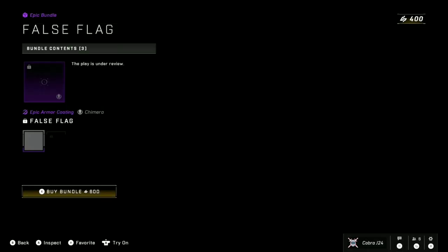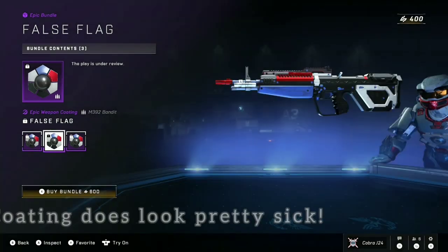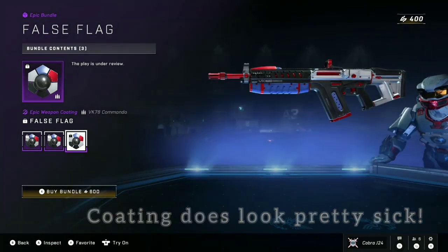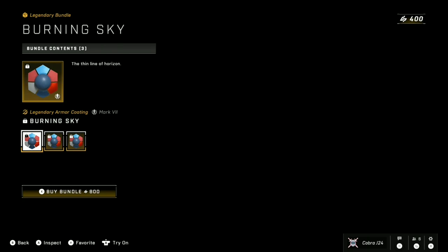Moving on, we got the false flag bundle. This contains an armor coating and two weapon coatings. Now the armor coating itself is fine, but the weapon coatings — as much as I love the colors, don't get me wrong, I think it looks great — they look awfully similar to the free ones from HCS Winner, so I don't know if that's worth 600. I think 500 would be a little bit more in line with that purchase.